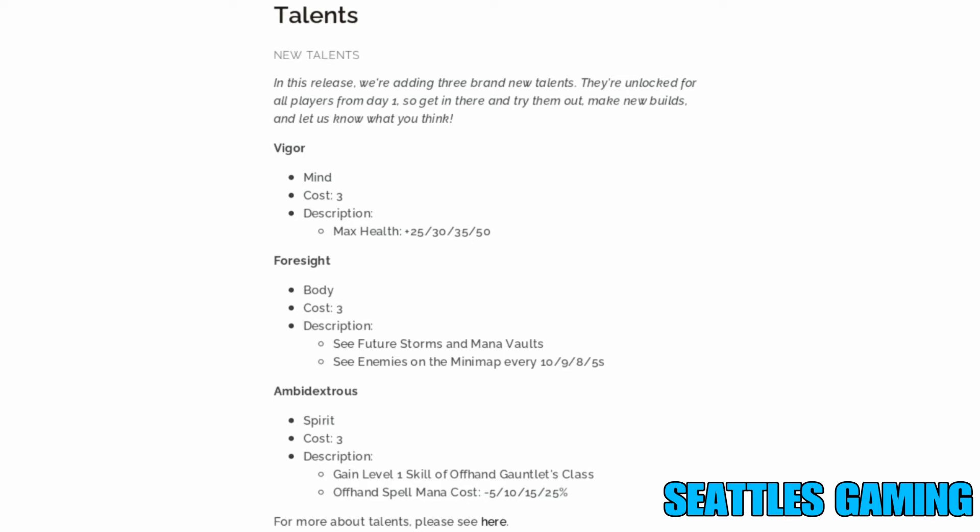Second new talent: Foresight — it costs three talent points. Description: see future storms and meta vaults and see enemies on the minimap every ten, nine, eight, and five seconds as you level it up. That should be pretty good for people having issues finding enemies.